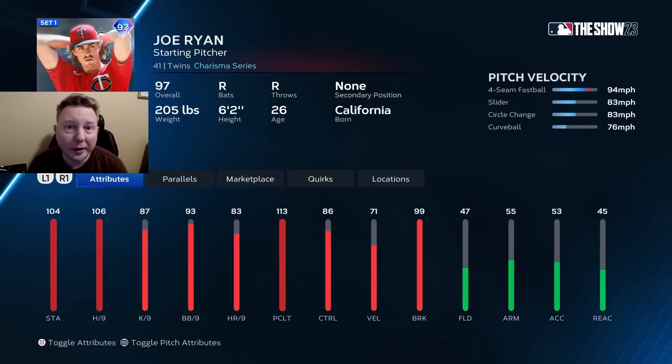And finally in the AL Central, we have Joe Ryan — better than Tristan McKenzie because he does have a changeup, but that's about it. This is a C-tier card. Another guy with a generic pitch motion and generic pitch repertoire. Again, going to have a hard time getting good players out with a card like this.